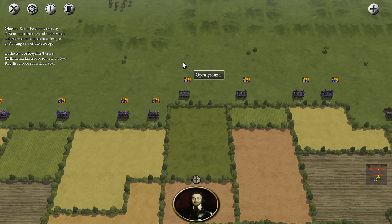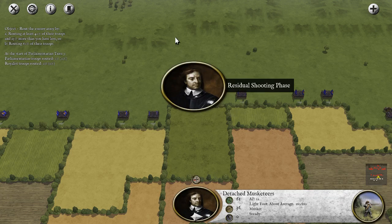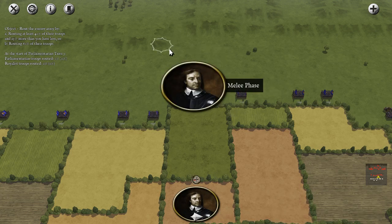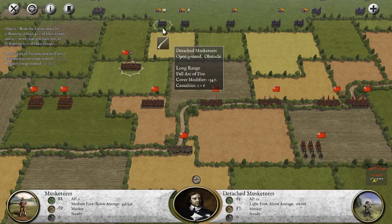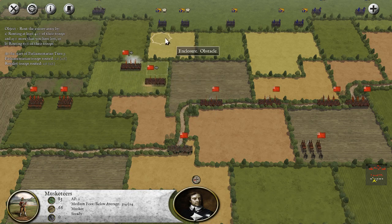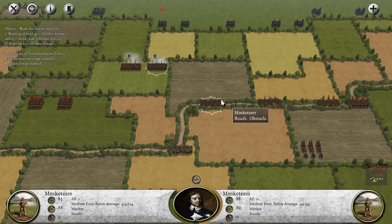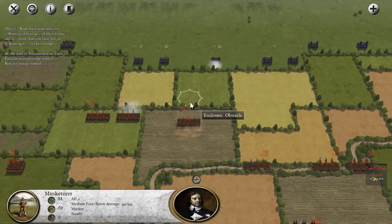I'm amazed they're able to get those shots with all the cover we have here. Obviously they're seeing us from almost a third-person view. We should be able to get some shots off now. Yes! They're firing at the Detached Musketeers for Parliament. That's what I'm talking about. Let's keep moving. There's a little reactionary fire there — no worries.